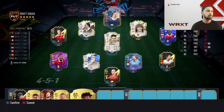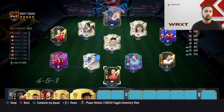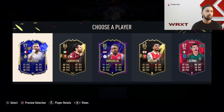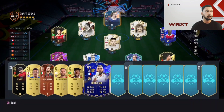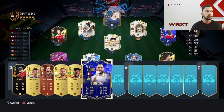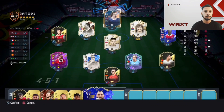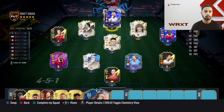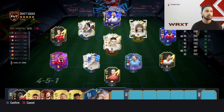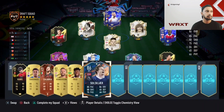Looking good, this draft! 97 Benzema — you do not refuse 97 Benzema if you have half a brain. You take 97 Benzema. It doesn't matter if you don't get chemistry — super sub is what it is. One of the best strikers in the game except for Mbappé. Taking Benzema.